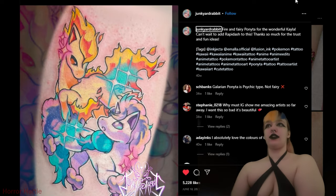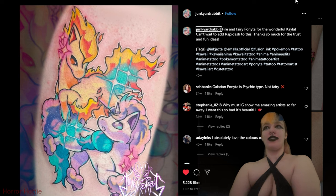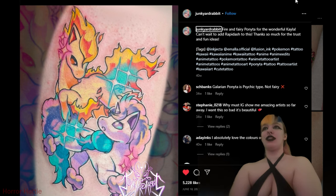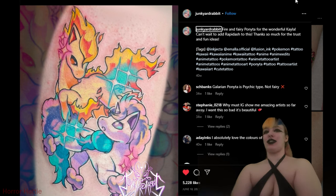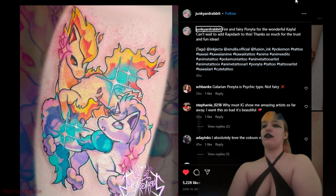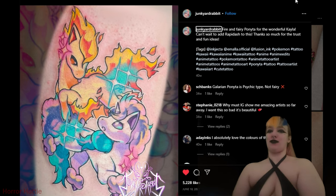Next up is Junkyard Rabbit, who made this Galarian version of Ponyta and then the standard version of Ponyta. These are definitely some of my favorite Pokemon, especially the Galarian version — that's probably in my top 10. I love how they did the sparkles and they actually put both versions, which was really cool.